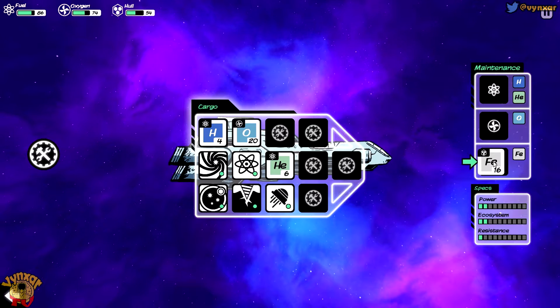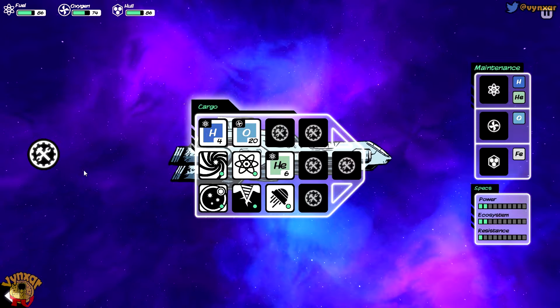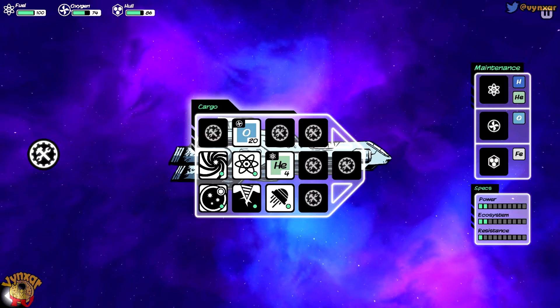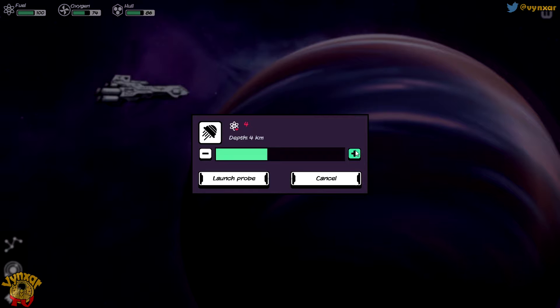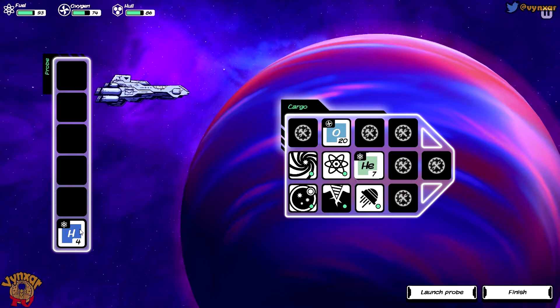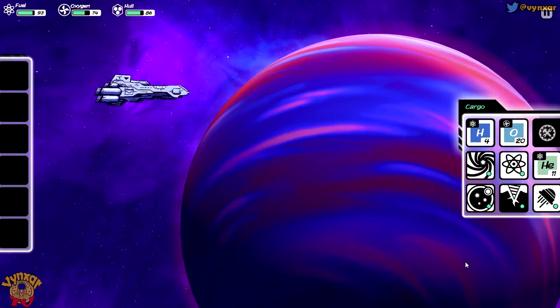I could just repair the hull maybe, because I've been having a few issues. It's not perfect, but it's better than nothing. I'm going to use the fuel as well. Maybe I don't have so much - maybe I should just send another probe. I'm going to send it a bit deeper, like 7 - I don't want to break it. A bit more fuel. We are going to try to leave this planet and go a bit further.